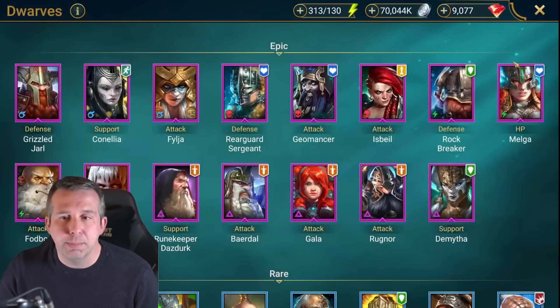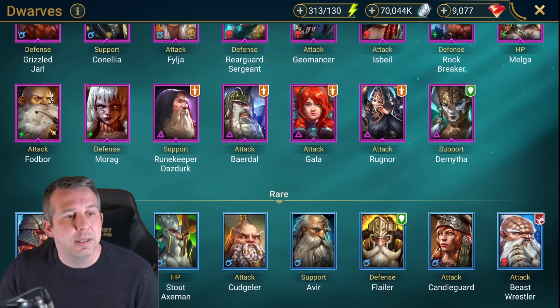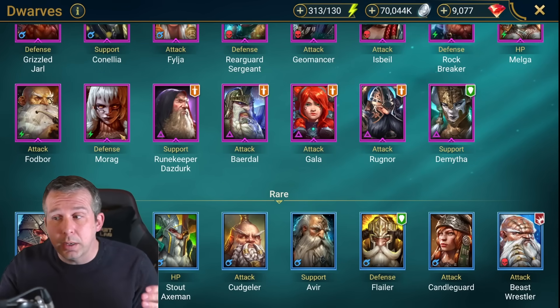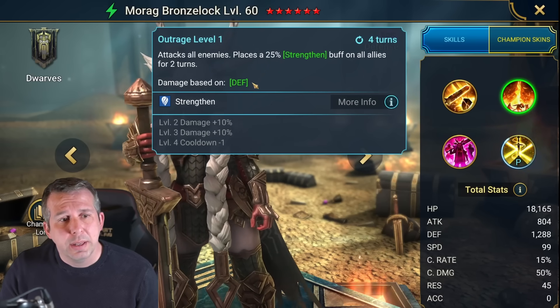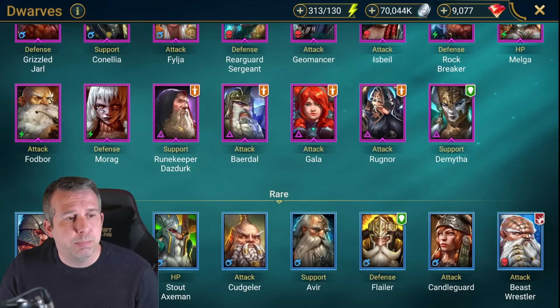Meldart: good reviver for this faction and general support. Fodbor: decreased defense champion in this faction but on a four-turn cooldown, which makes him less desirable than others. Good for faction wars. Morag: really really great champion, great for some of the new Sintranos content, also good in clan boss. Brings your team strengthen and ally attack, hits really hard defense based so hard to kill. Brood Keeper: gives you a turn meter boost and increased attack, a bit like an Arbiter.